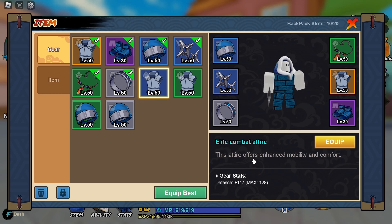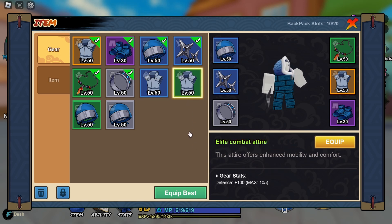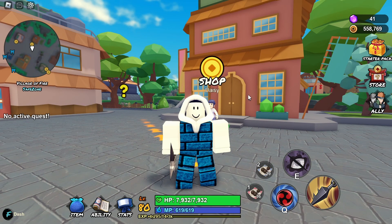Now let's see what is the difference between a rare and an uncommon elite combat attire. With the rare elite combat attire you get 128 max defense, whilst with the uncommon one you get 105 max defense.